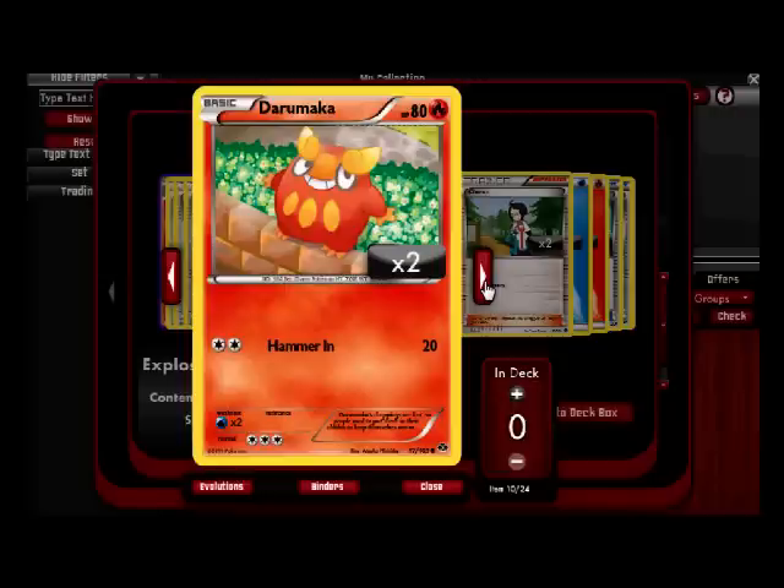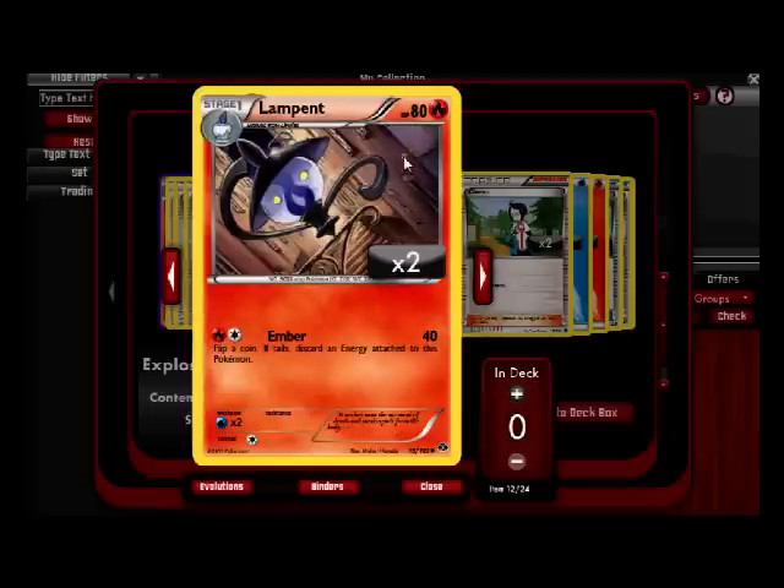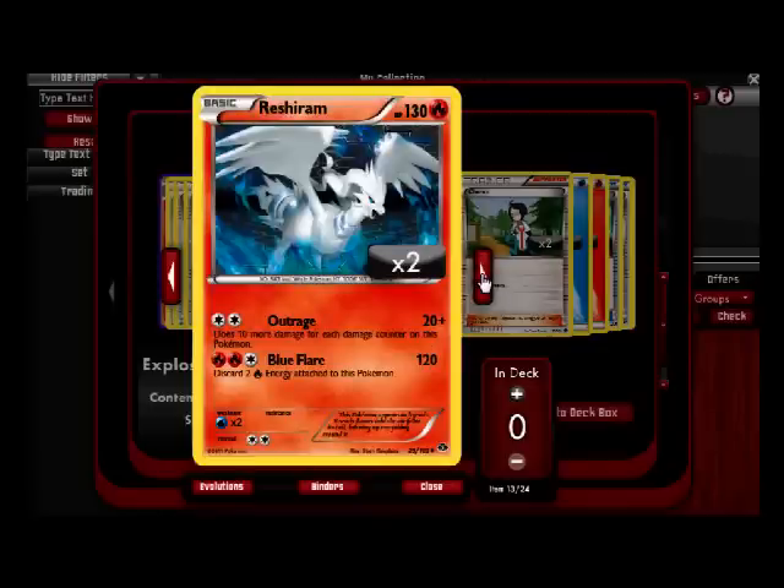Look at him — he's like a mini apple guy. Two of these — Hammering for 20. I don't think this deck comes with either of their evolved forms, which is kind of useless. Litwick — Flare 10, this one can evolve into Lampent. Only have two of these, but 40 HP, Ember for 40 — flip a coin; if tails, discard an energy attached to this Pokemon. The basic form can come out immediately and start attacking first turn, and then evolve second turn.